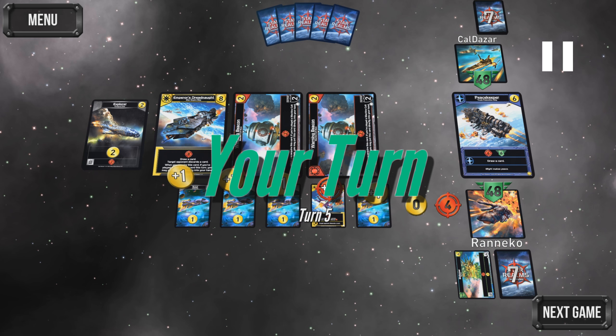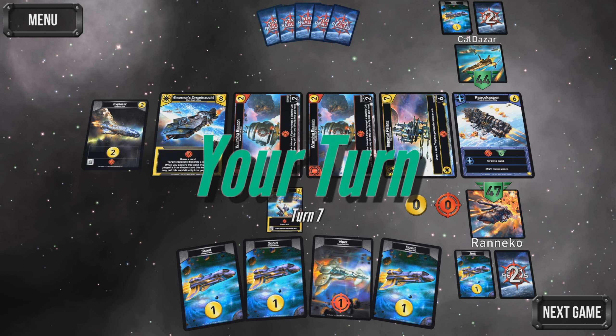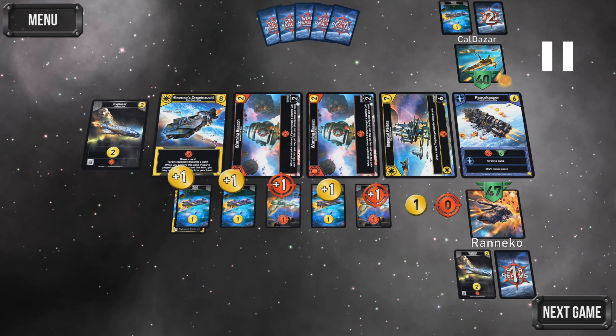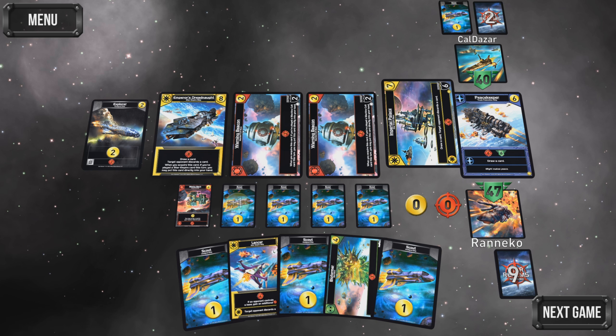My opponent has three cash and buys an Explorer, doing two damage to me. I have four cash, so I buy the Bioformer and do four damage to them. They have five cash and get the gunship. I'm pretty sure that would have been my purchase too. It's a decent buy, especially since they could sacrifice it later to get an even bigger ship. It's better in my deck than in his, but if it's in his deck, it's not in mine.